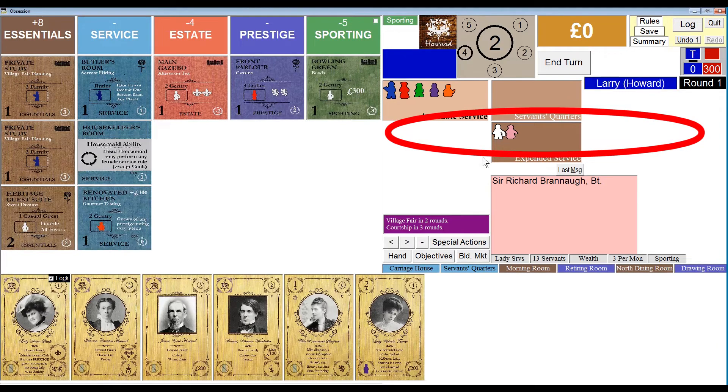As usual, any time you employ the head housemaid and add her to an activity tile or a guest card, she is moved to expended service along with all the other servants you use that turn.